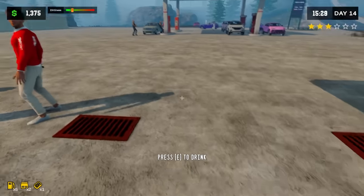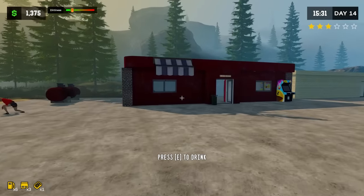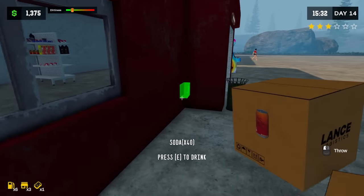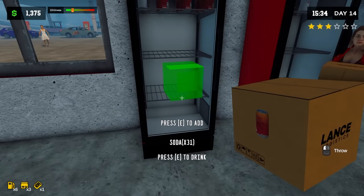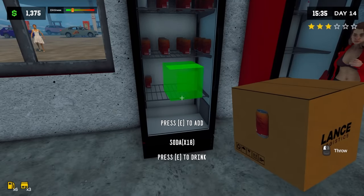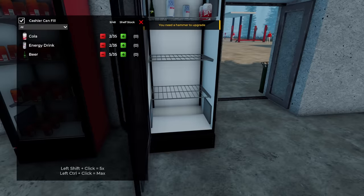Press E to drink — wait, what do I have? I think I picked up a drink that was on the ground while I was stocking something, and now I've got a permanent press E to drink. Let's go ahead and keep stocking over here — we've got 40 sodas. Let's go ahead and fill up this fridge here. She's going to fill up the other one. That is a full fridge right there.